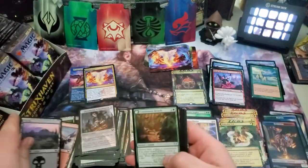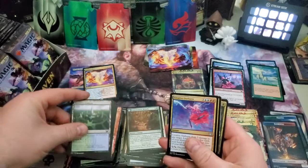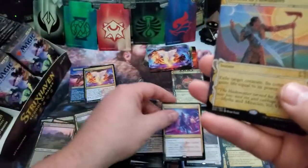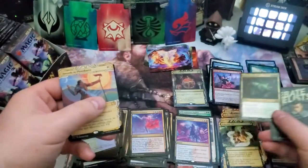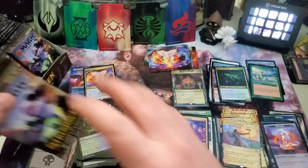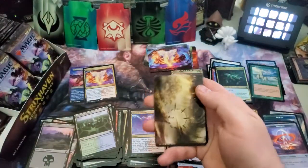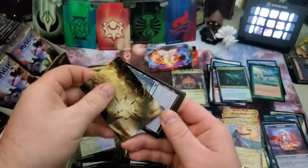Land, lesson, here we go, digging through. Creative Outburst, Prismari Command — beautiful — and Swords to Plowshares. Our foil is the Moldering Karok, and a treasure token. Looks like we got another list card — this is the switch-your-hand-and-graveyard one, the Harness of Infinity.